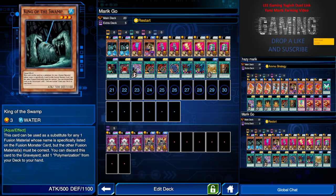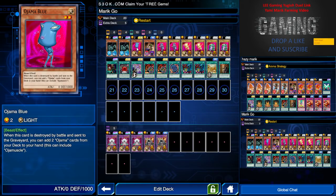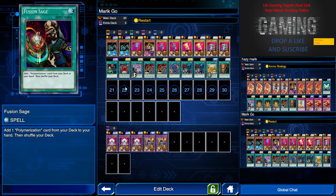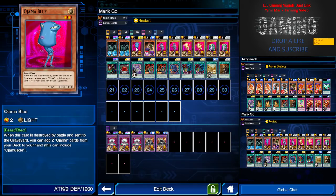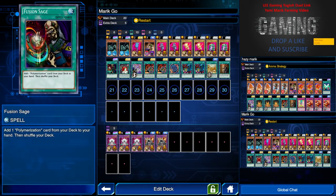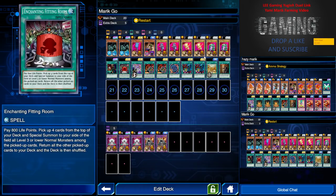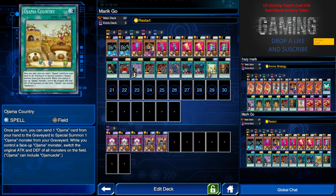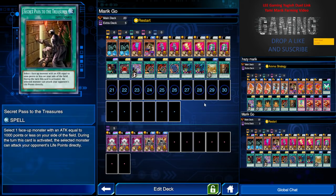Next we have the Marik Gold — the Ojama deck. King of the Swamp: if you don't have two, one is fine — you can replace it with one Ojama Bro, because its effect lets you send it to the graveyard when destroyed in battle to get two Ojamas. You'd want two each of Ojama Black, Yellow, and Green. Polymerization is a must. Fusion Gate is just to filter out the dead cards. This draw card is for milling purposes. Enchanting Fitting Room is for milling — hopefully you can get more normal monsters on the front row to fusion summon.